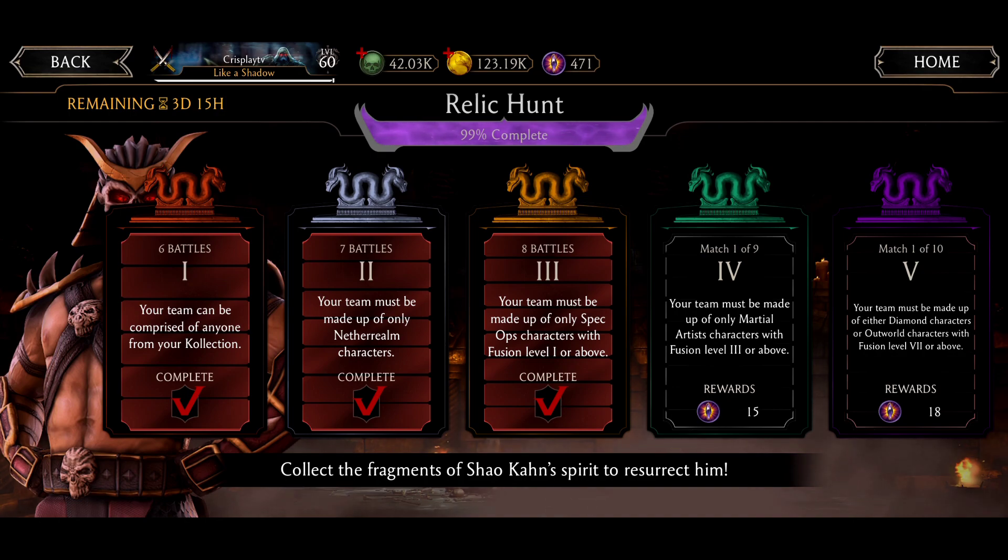Last video I played Tower 3 just with the Silver Cage family team. And on Tower 4 the requirements are your team must be made up only of martial artists characters with Fusion level 3 or above.